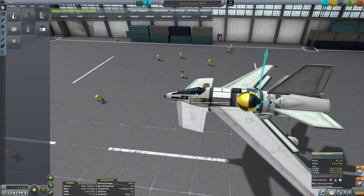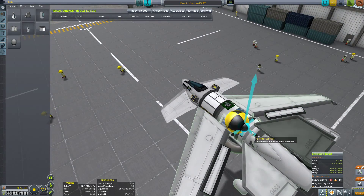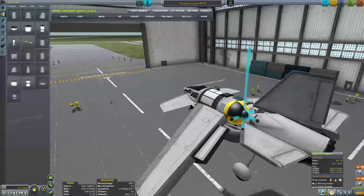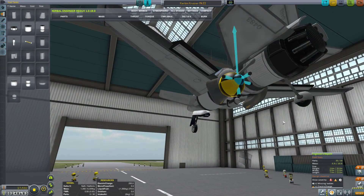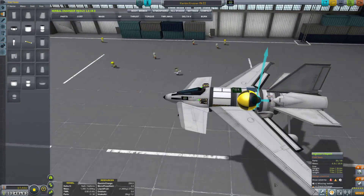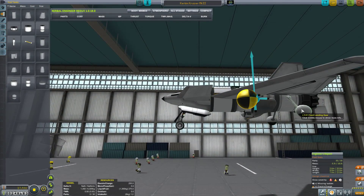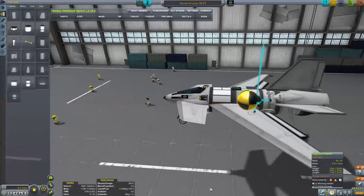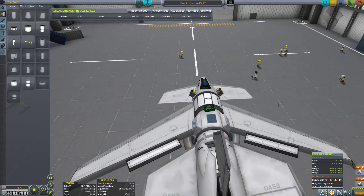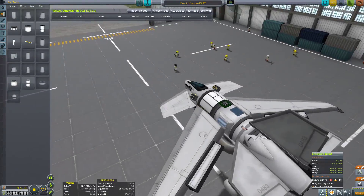Basically, you've got your Mark 1 cockpit, Science Junior up here, one of these fuel tanks — the FLT-400 — with a shorter one attached to it in the back, a standard jet engine, standard wings, standard elevons, and the rest of it is all there. Also, because I'm kind of a noob at landing, I put on two parachutes. Just in case something starts to go all to hell and back, we can put the parachutes up and it'll be just fine. That's our design.